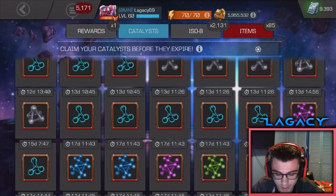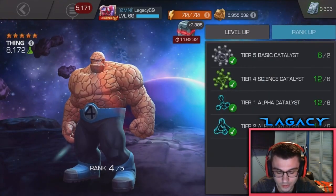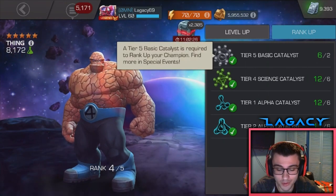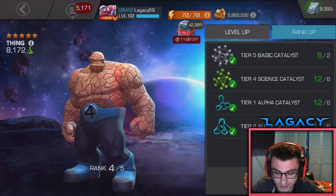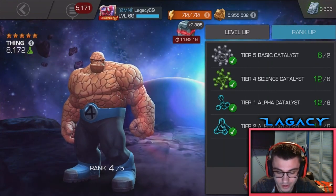Looks like we're at T2, T1A, but that's fine — we've got a bunch of that in the overflow. Alright, here we go. Let me just take a screenshot; might use that for the thumbnail. I have six tier-five basics right now — I'm actually capped on them, so I can finally get them used up. And I'm almost maxed on T2A now. Boom, there we go — 500k gold.